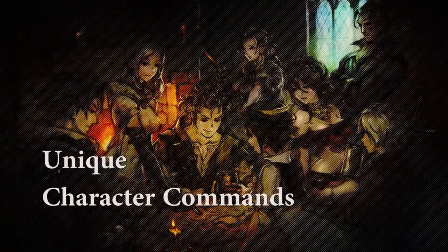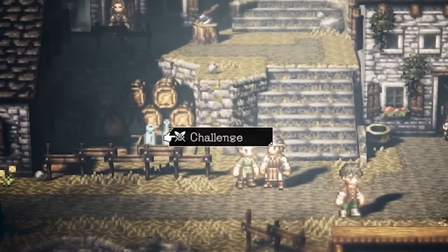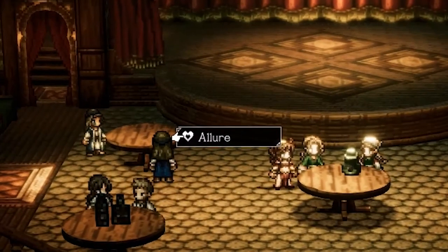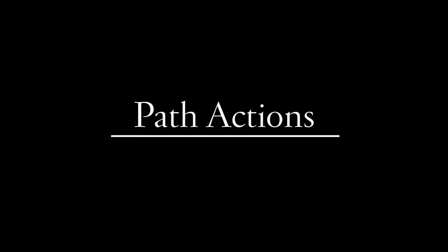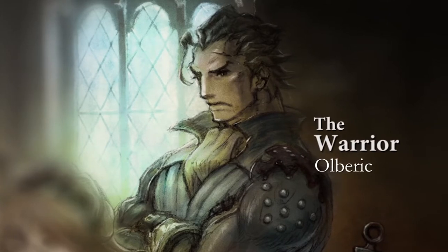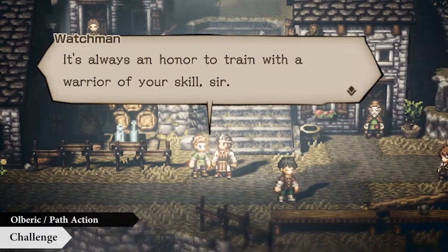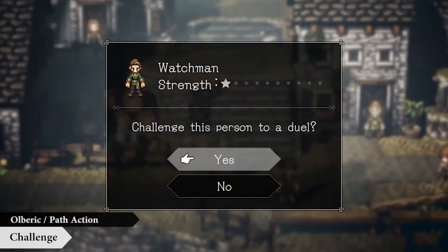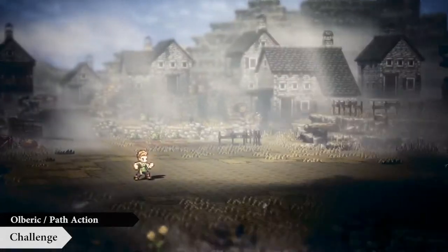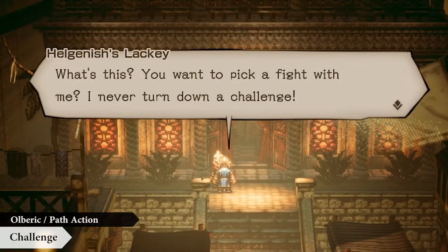Each character has his or her own path action that can be used to interact with the people they encounter in a distinct way. For example, the warrior Olberich can challenge almost anyone to a duel. With one such duel, he could expose an evildoer and bring them to justice, or force someone in his way out of the way.